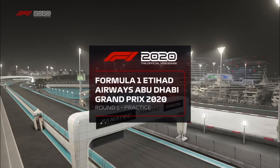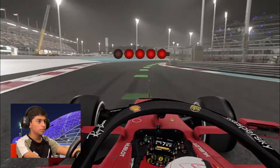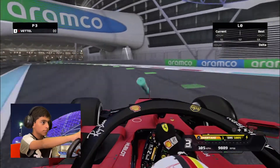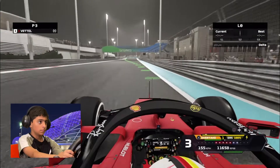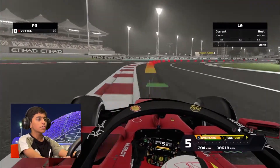So we just got on the practice session. First thing we'll do is start a flying lap. If you're a beginner, you have to use the racing line.